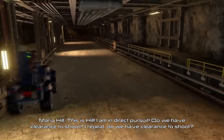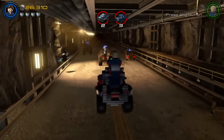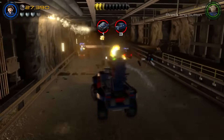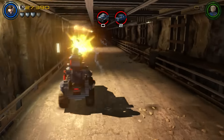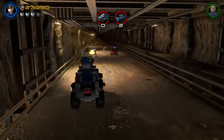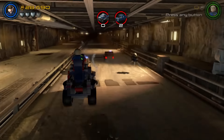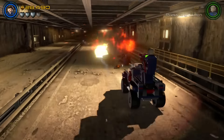This is help — I'm in direct pursuit. Do we have clearance to shoot? I repeat: do we have clearance? No, you do not. They didn't give me clearance, so why would I shoot? This would really give Tokyo Drift a run for its money. Can I use skids?